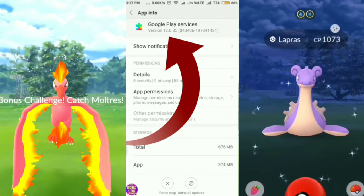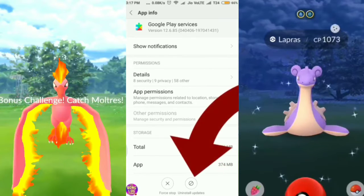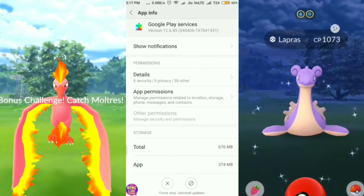This is my Google Play Services on my phone, and over here you can see my version is 12.6.85. Your Google Play Services version, if you haven't downgraded it, might be above this — it could be 19, 18, or somewhere near that. You need to bring it down to 12.6.85, and the way you do that is hit the 'Uninstall Updates' button.